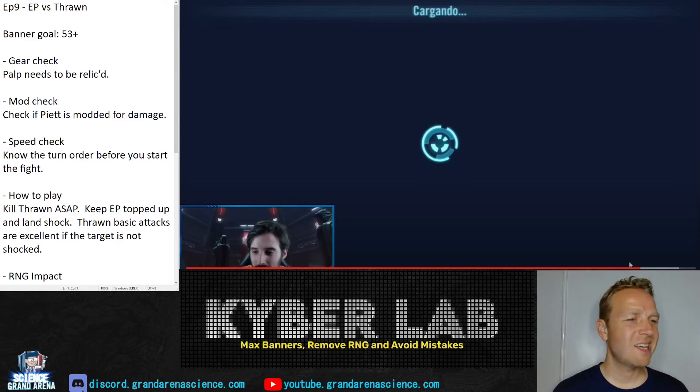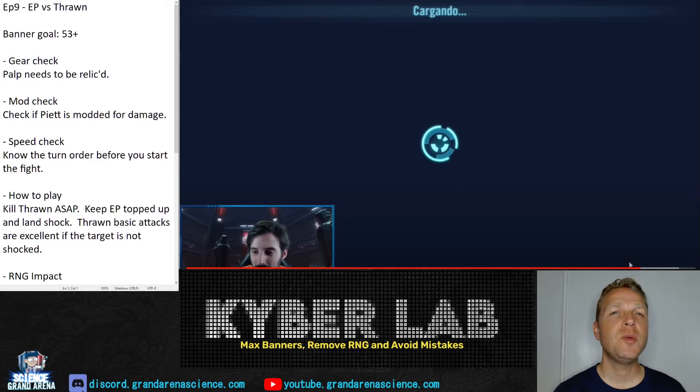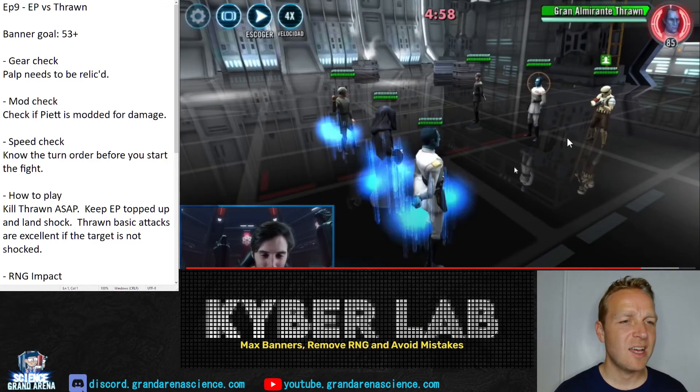Welcome to another episode of the Kyber Lab. This is episode 9 and we're going to look at Emperor Palpatine versus Thrawn. This is a strange counter — you don't see it that often. You do see Thrawn on defense quite a bit, but oftentimes with Chewpio and C-3PO, not so much with the characters we have here: Admiral Piet and Shore Trooper. It's really a tank outlast team.